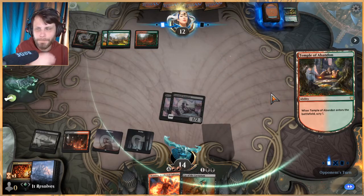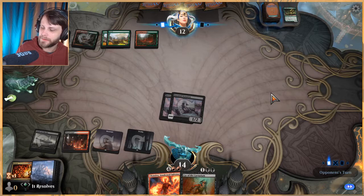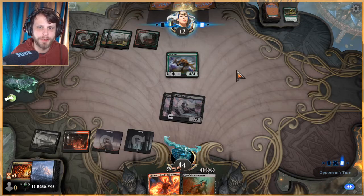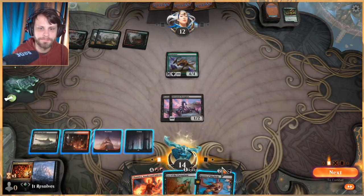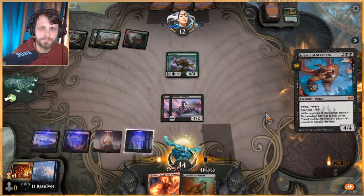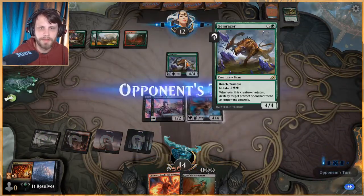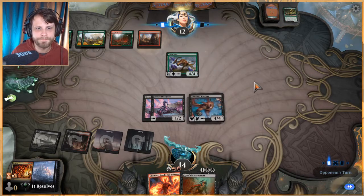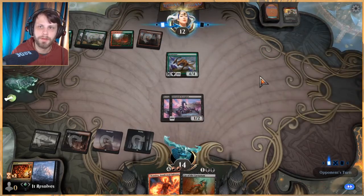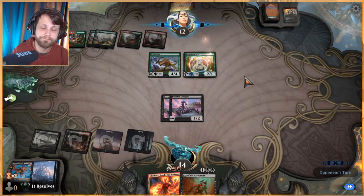I'm going to guess another Questing Beast... some coffee just spat out of my face, I apologize. Oh no, not a Questing Beast — a Gemrazer! What a great card, Gemrazer is very very good. It does have trample which is a little tricky, but I think we'll be in interesting shape. Soul Seer — look at that art, that's pretty cool.